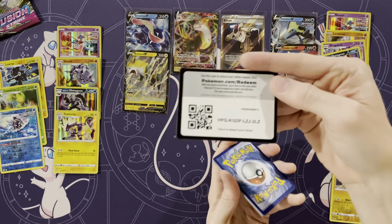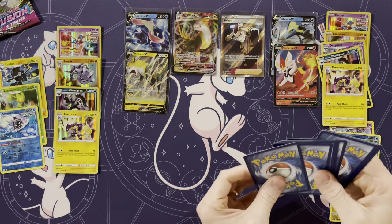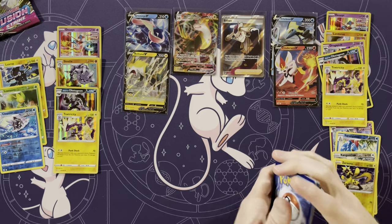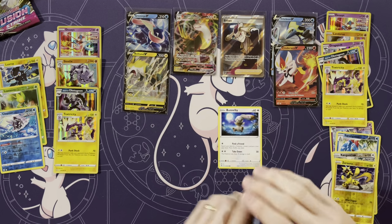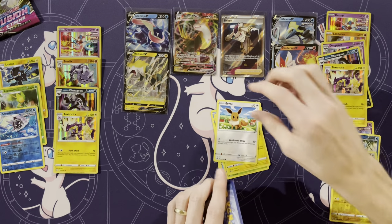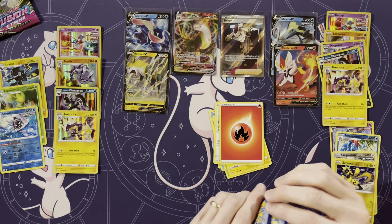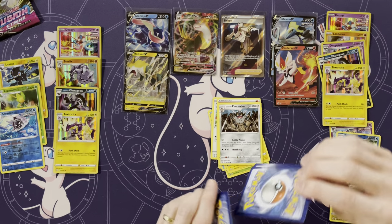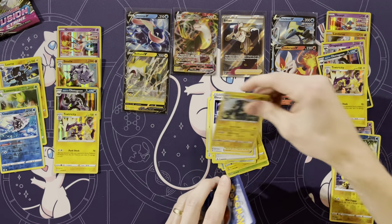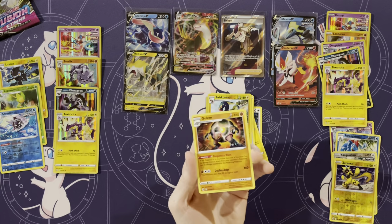I'll take those odds. Can you turn the box around? We have nine holos now. Mudkip, Caterpie, Morpeko, Eevee, Energy, Berserker Blade, Fusion Strike Energy, Elesa Sparkle — wow, that's a holo — and a Golem.